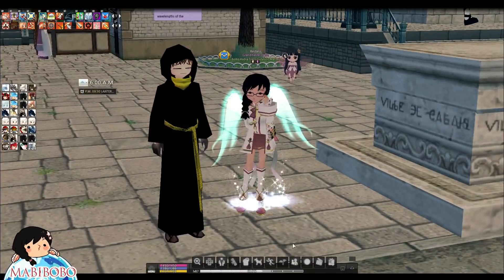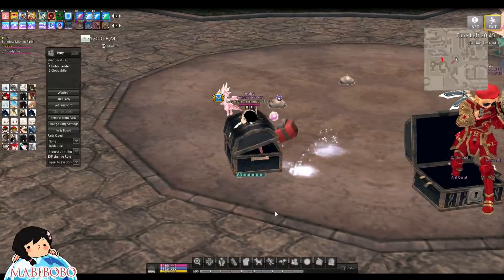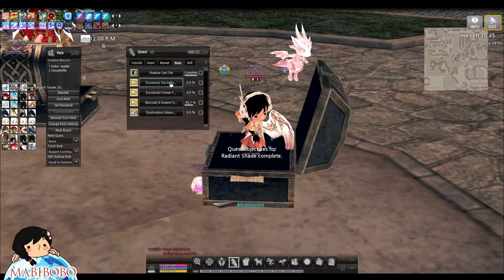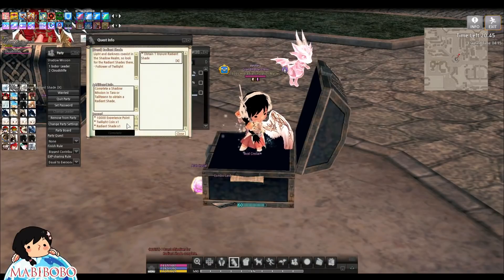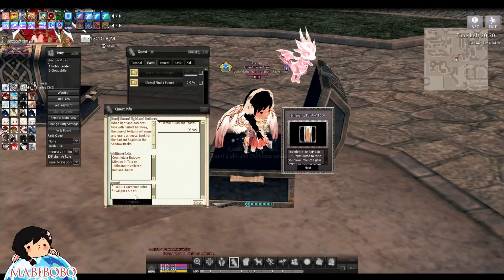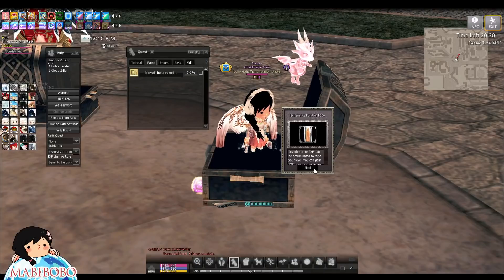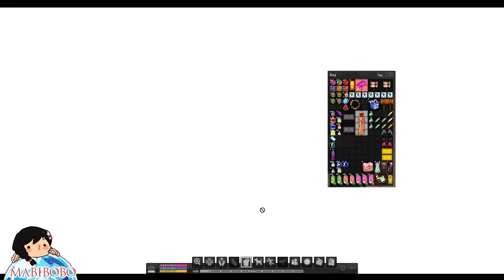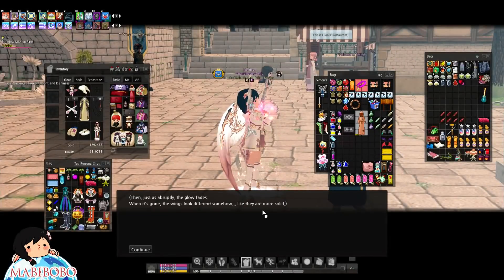Here is what you're gonna have to do to upgrade your wings. Do your shadow mission — any shadow mission, shortest is better. At the end chest you're gonna get a radiant shade. Complete your daily quest, don't forget to do that. Once you've collected five you can turn them in. You can only get one a day guys, so you can't spam shadow missions and get five in one day.